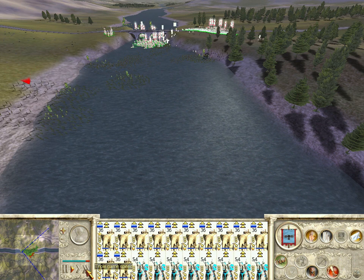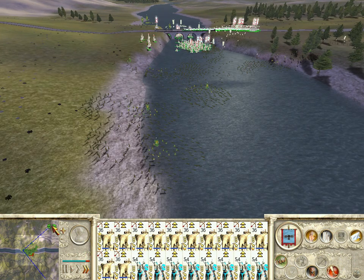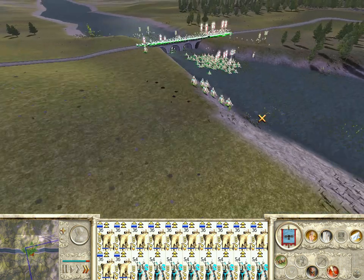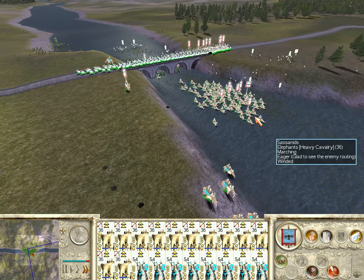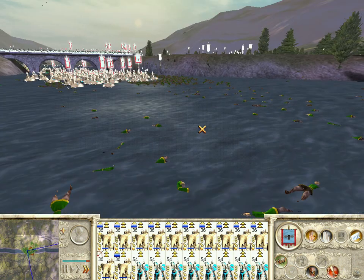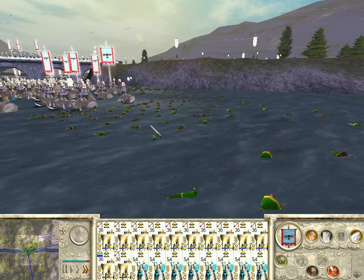I'm just going to fast-forward the gameplay because I can't have the video too long. As you can see, we're demolishing them — every last one. All the dead bodies in the water are from my elephants because they had a stampede.